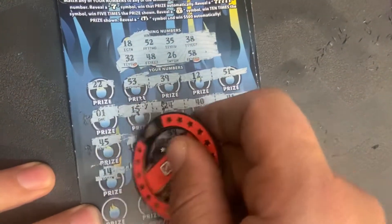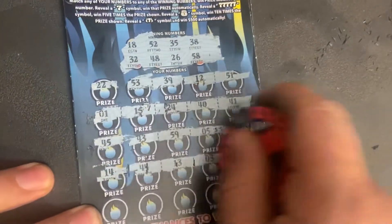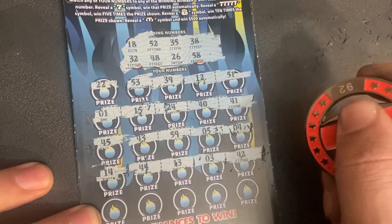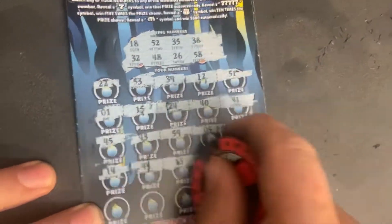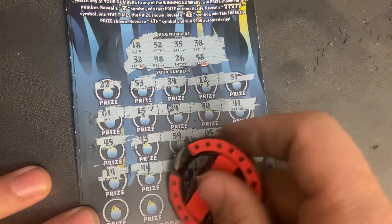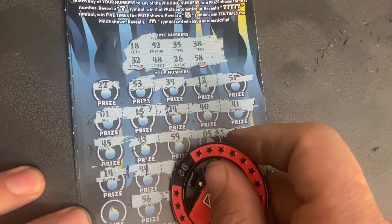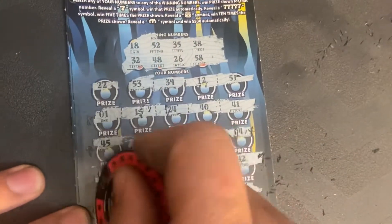Next row: 14, 44, 13, 3, 42. Last row: 46, 21, 55, 56, and 20.